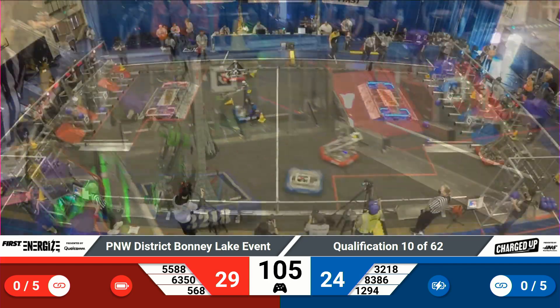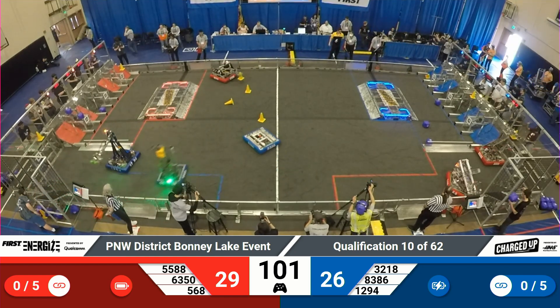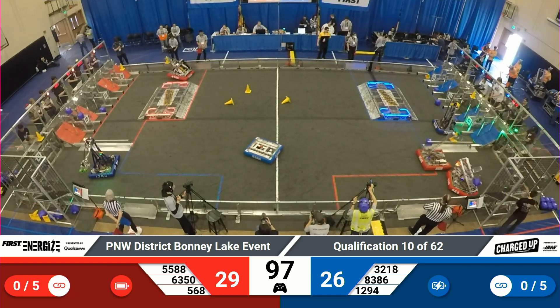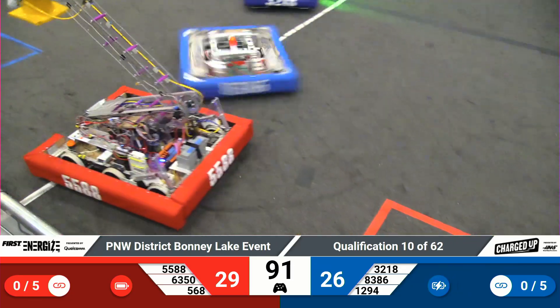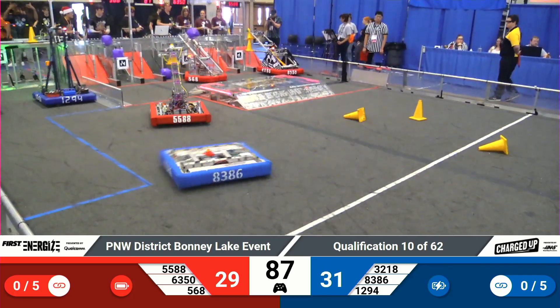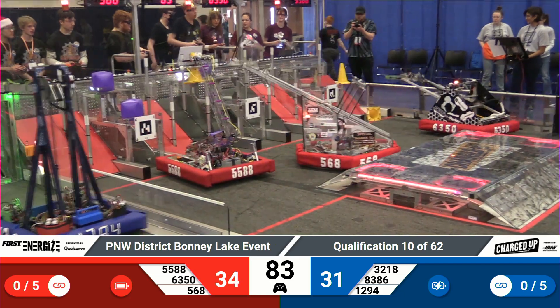32-18 heading their way over to the Human Player Station to try to pick up a cone. They've got it hooked on and they're heading back over to try to score that. Red Alliance, 55-88, also with a cone of their own — that's Rain Robotics, their robot Lizzie, trying to find their way past 83-86.